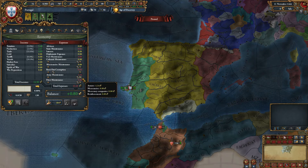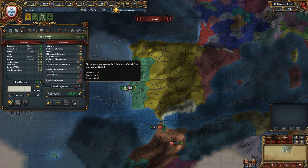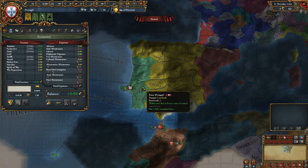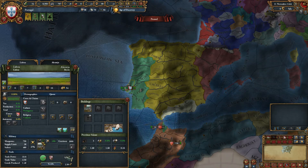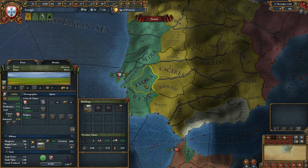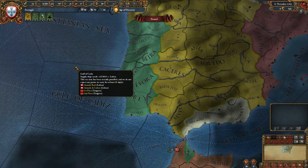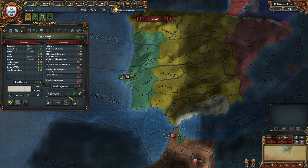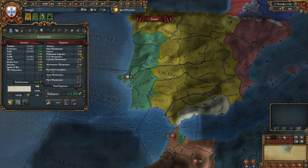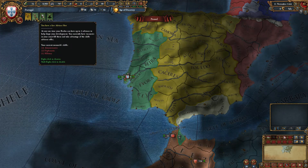As Portugal we need to be looking to eliminate expenses at every opportunity. One of our expenses is fort maintenance. This fort here is absolutely unnecessary, so I would recommend we actually destroy it. In theory that would give us enough money to afford an advisor, but in practice I don't think we should, because we are going to be extremely low on money. So this is another alert we are unfortunately going to have to ignore.